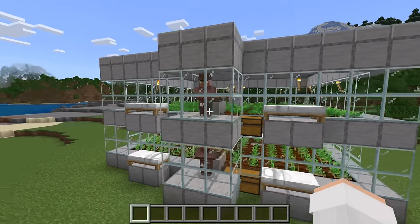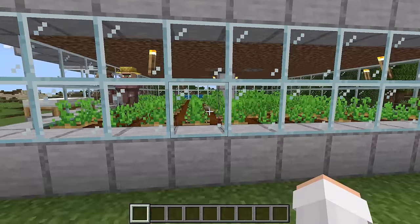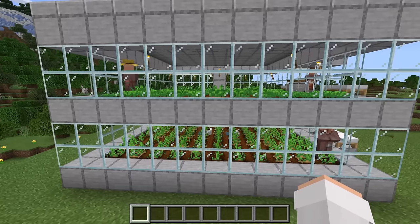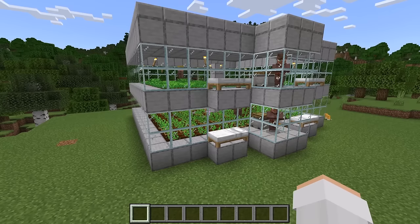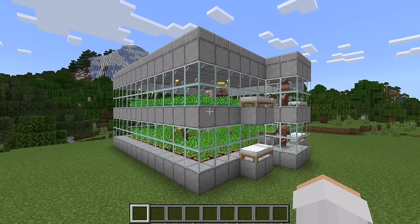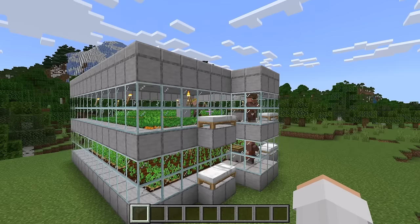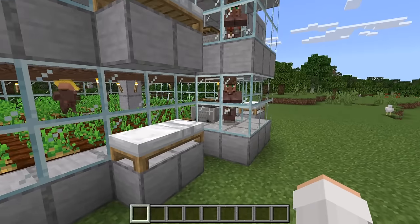The front should have the villager chamber collection systems. Inside there should be the farmer villagers and the crops, and up top there should be the roof. To use the farm, all you need to do is wait. Over time the crops will grow — whenever a crop is fully grown, a farmer villager will harvest it then replant it, collecting the extra crops in its inventory. Once the farmer villagers have a lot of crops, they will eventually throw some over to the villagers in the chambers. Those crops get collected by the minecart hopper, funneled into the hopper, and funneled into the collection chest.